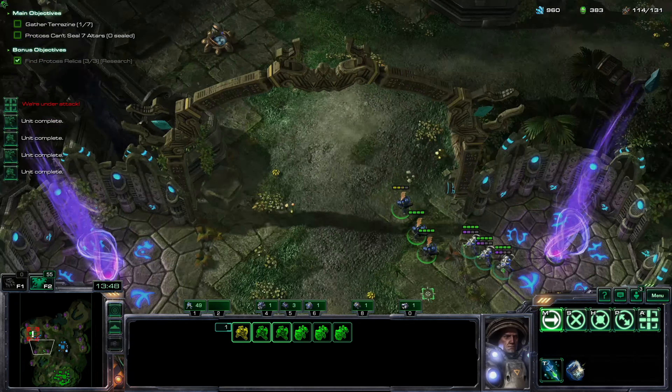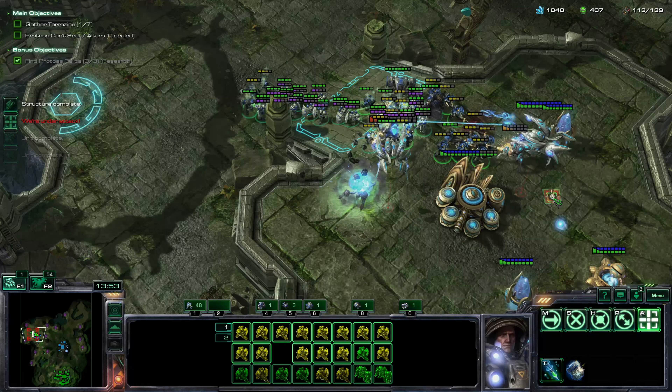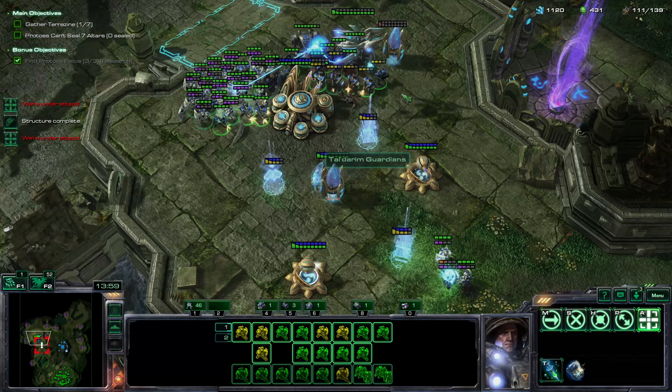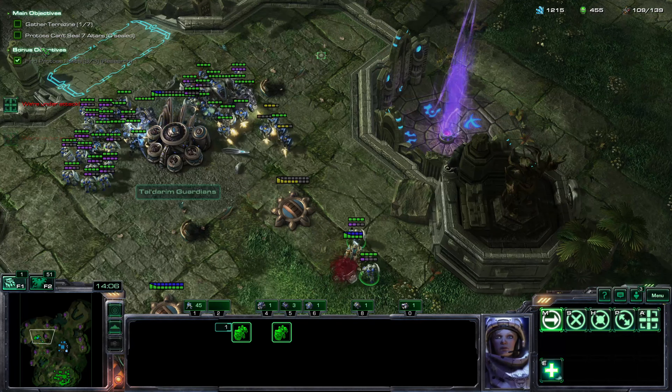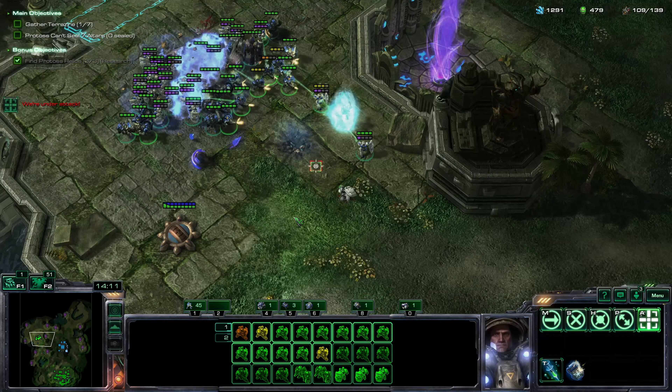Microing those guys back, getting back in there on the attack. Remember to target down these pylons — trying to make sure we get those pylons, but kind of failed on that. At least those photon cannons can't hurt us anymore, which is pretty nice.